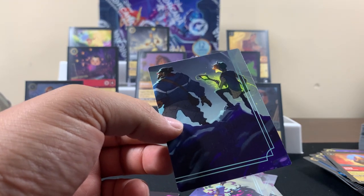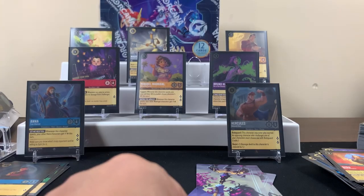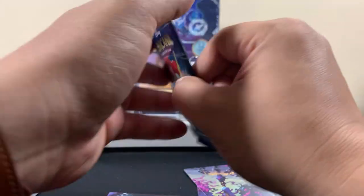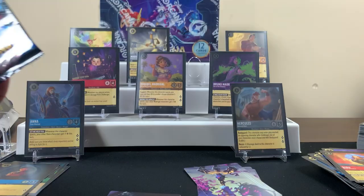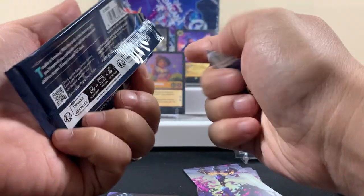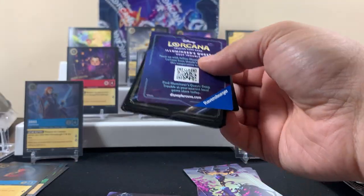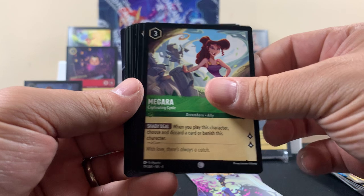Yen Sid is the character from Fantasia — it's more like a musical. It's really cool though, I liked it when I was a kid. I have no idea what any of the enchanted cards look like out of this new set. I haven't seen anyone pull one — I haven't looked.